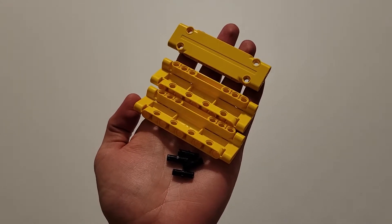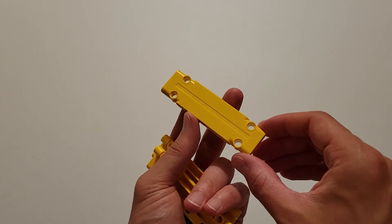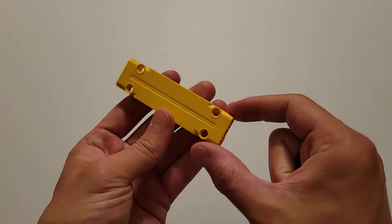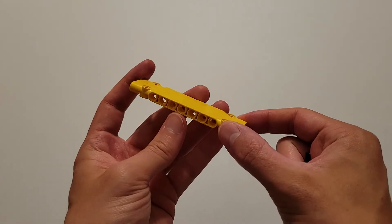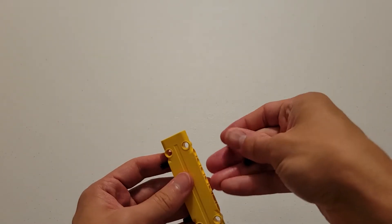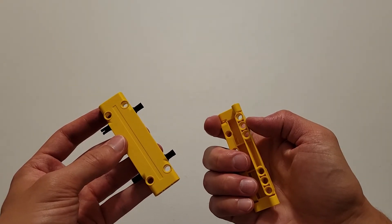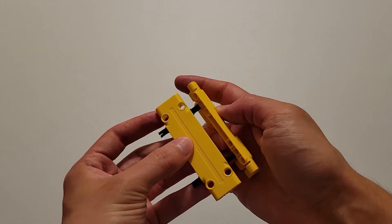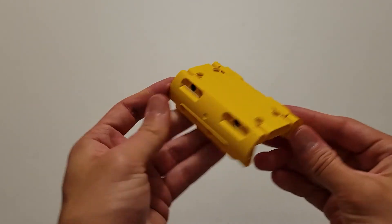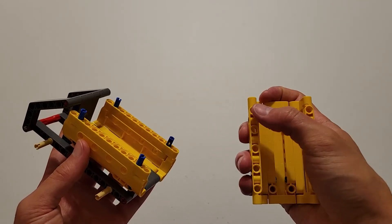Now you'll be needing four black pins, two of those curved yellow plates, and one of those flat yellow plates. These flat plates do have a top and a bottom — the top is mostly smooth, and the bottom has a hole in the middle. Have this plate top face up, then insert the black pins into these two end holes on both sides. Now take these curved plates and insert the middle hole here onto these two black pins on both sides. Then take that piece and insert the four corner holes onto these four blue pins.